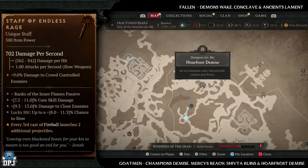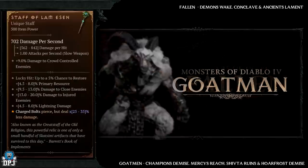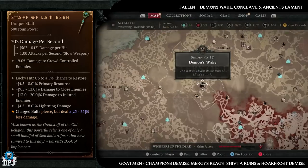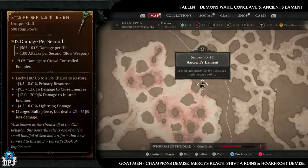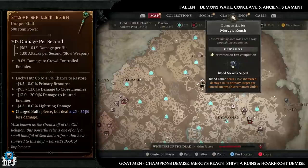Lastly for the sorcerer, we have the Staff of the Lam Essen, which also has an increased drop chance from fallen and goldmen enemies. Fallen dungeons: Demon's Wake, Conclave, and Ancient's Lament. Goldmen dungeons: Champion's Demise, Mercy's Reach, Shifter Ruins, and Wholefrost Demise. Those are what I'd recommend farming to try and get this item.